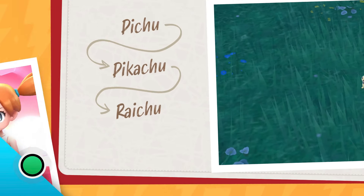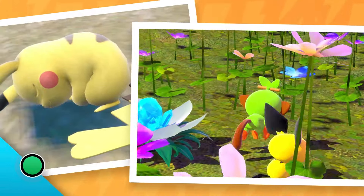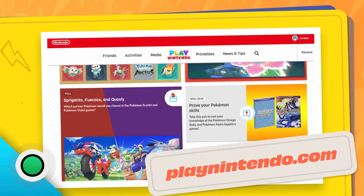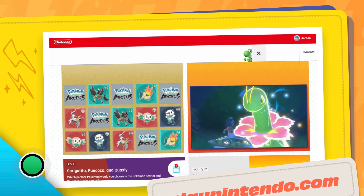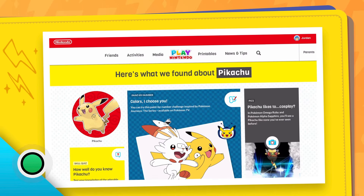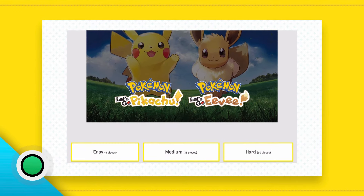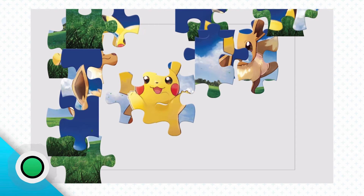We've learned so much about Pikachu — there's probably a lot more to discover, but I think it's safe to say we're experts in training. If all of this in-game Pikachu research wasn't enough for you, you can find way more Pikachu and Pokémon-related activities on PlayNintendo.com. Just type Pikachu into the search bar. There's a coloring page, crafts, quizzes, and even a puzzle featuring Pikachu and Eevee. You can choose the difficulty depending on how you're feeling — I always try to beat my own time. How fast do you think you can do it?